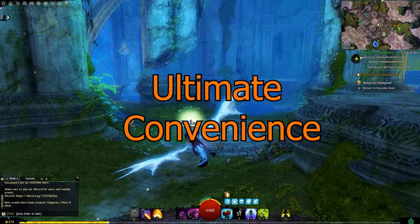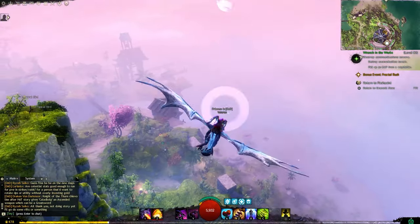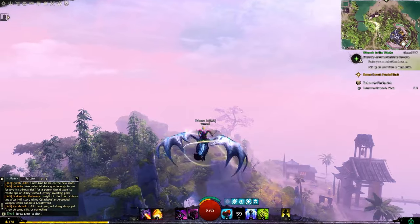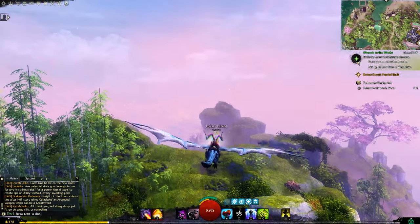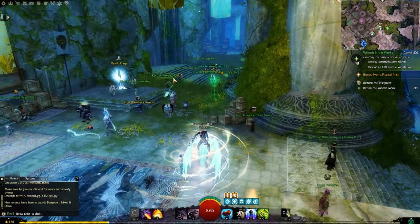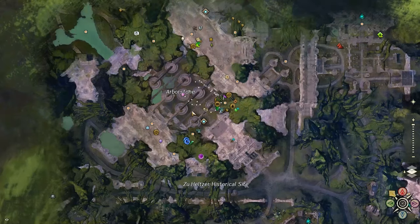If you're the type of player who wants the ultimate convenience in Guild Wars 2, then you should keep watching this video. Before we begin with the actual list of best items to buy in the gem store, I want to mention that if you don't have Secrets of the Obscure unlocked for your account, then you should get Living World Season 4, even if you are not a story type of person. This living world season will allow you to unlock the sky scale and make your life much easier.